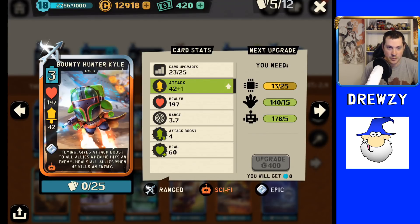He's not going to be killing a ton of enemies — we'll cover that in the cons — but he does a good job of hitting enemies, which gives a solid attack boost every time he hits. He's great at dealing with swarm units and giving that buff to all allies on the field. His buff is permanent until he dies, and it will build up over time as long as you're able to keep Bounty Hunter Kyle alive. One of the major cons of Bounty Hunter Kyle is his epic rarity.